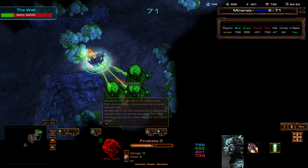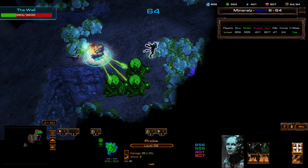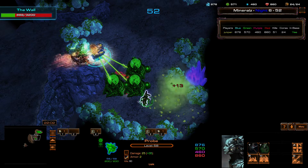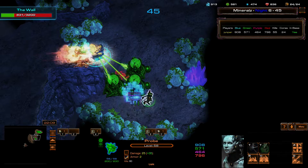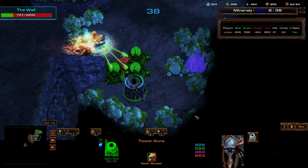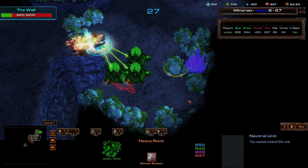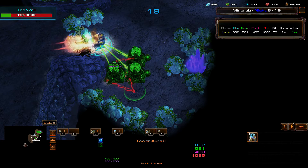There's a bug where aura towers disappear now. What you've got to do — if it's just for that wall, for that one tower — you just hotkey it, for example on six. You upgrade it, the tower disappears and can no longer be selected, but if you hit the hotkey it can still be selected.